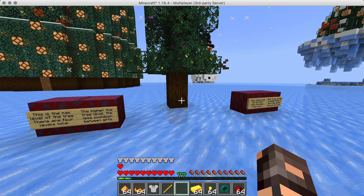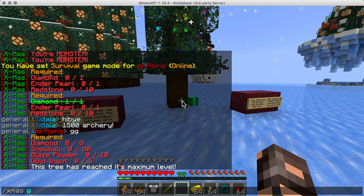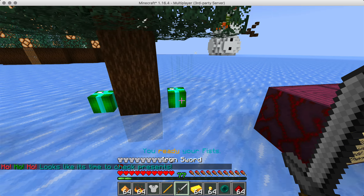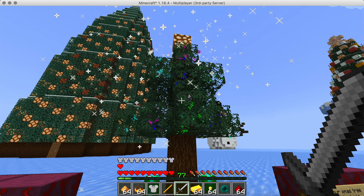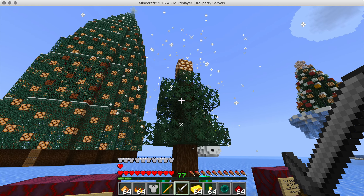There are four stages and this is the last one. When you right-click it, it will actually say the tree has reached its maximum level. So when you get that message, you know it's as big as it gets. So have fun getting those gifts. You never know what might be under your tree.